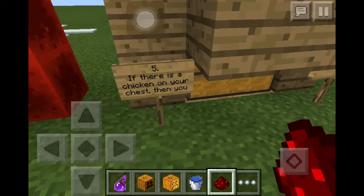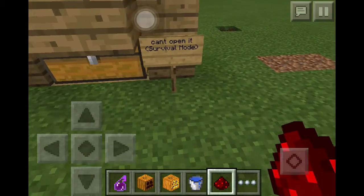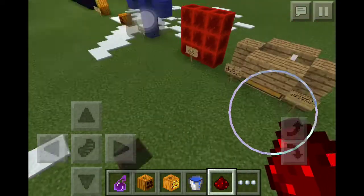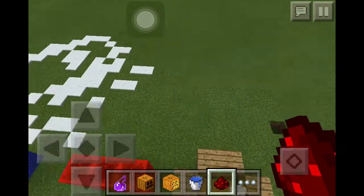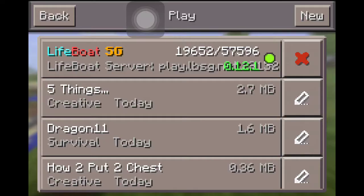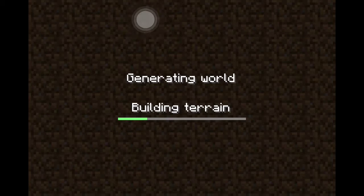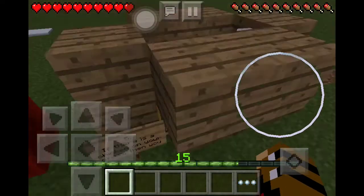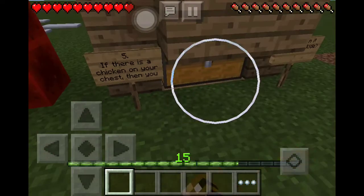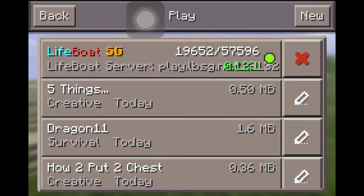At number five: if there is a chicken on your chest, you can't open it in survival mode. In creative mode you literally cannot open it either, no matter what. I'm going to test in survival mode — as you can see there's a chicken on top of the chest and you still can't open it.